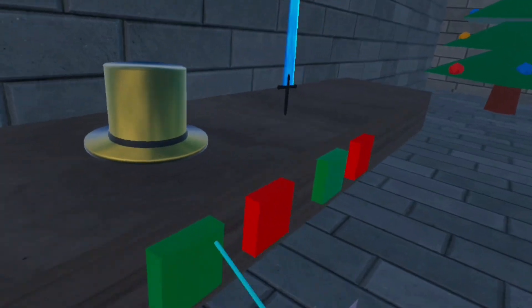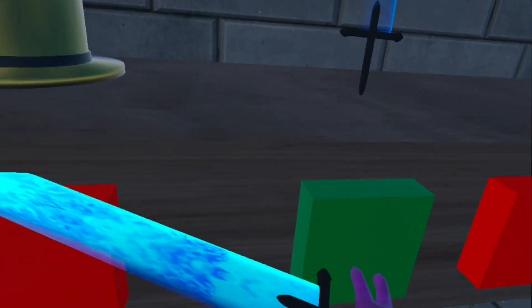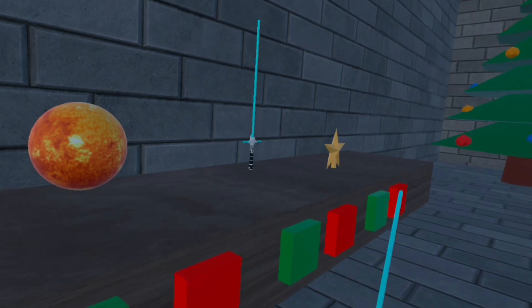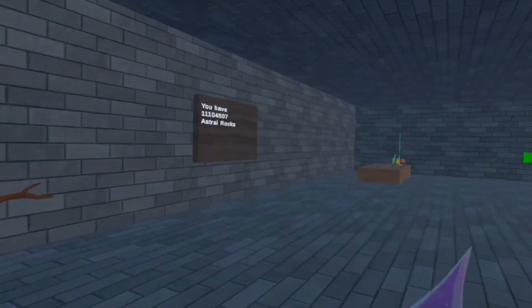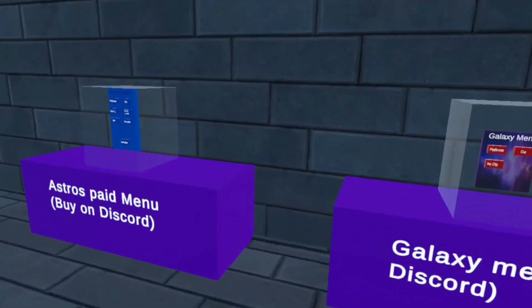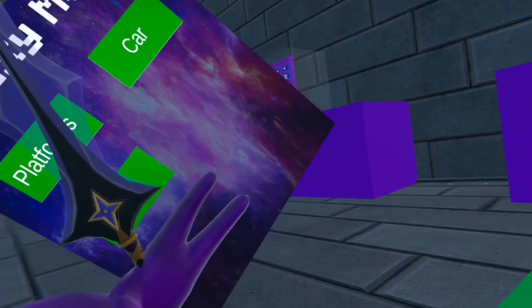And then if you come over here, this is a wardrobe where you can equip anything you got. There's a top hat and some of this — this is a secret item that can be found. This is where it shows all your astro rocks. Pretty nice. These are the two mod menus in the game: the paid mod menu and the galaxy. I will showcase that too.